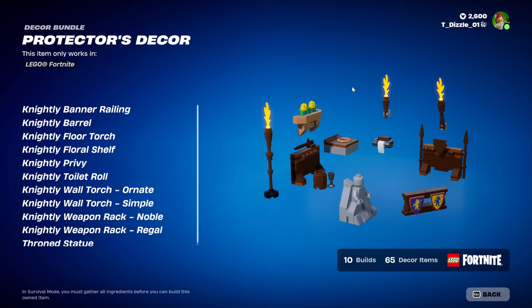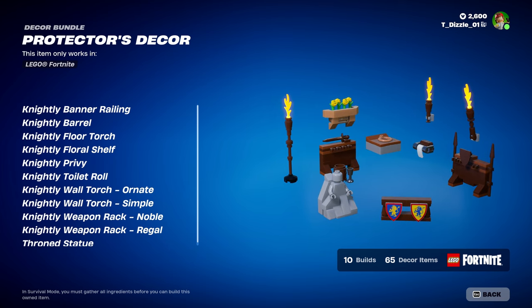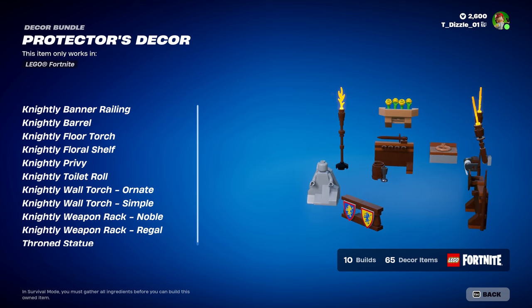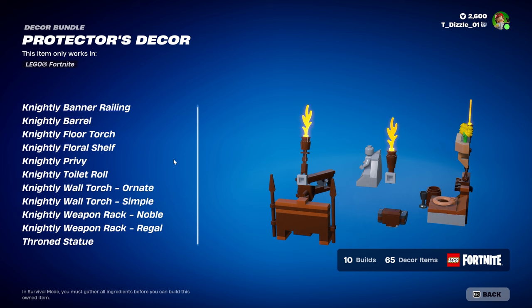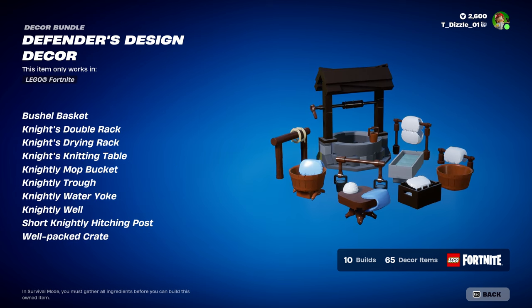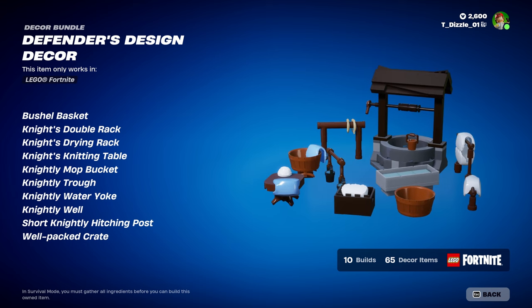Protectors Decor: Banner Railing, Barrel, Floor Torch, Floor Shelf, Privy, Toilet Row, Wall Torch, Ornate Wall Torch Simple. Weapon Rack Noble, Weapon Rack Regal, Statue. Defender Design Decor: Bushel Basket, Knights Double Rack, Knights Drying Rack, Knights Knitting Table, Knights Mop Bucket.